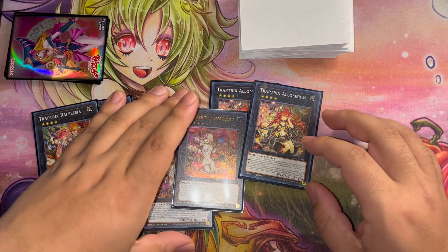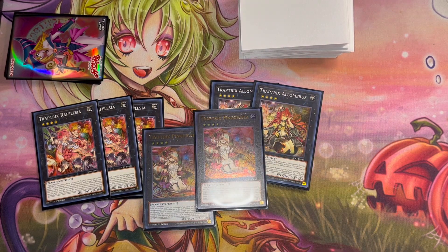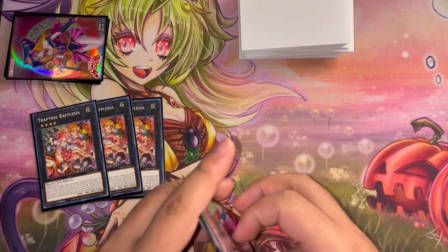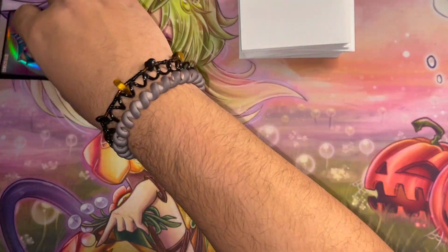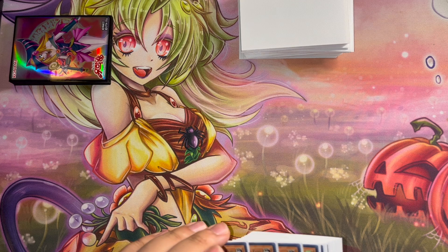For the last extra deck card, we're playing double copies of the new one — Pingu, I'd like to call it. You can detach one material from this card to add one Trap Trick monster from your deck to your hand — a starter beyond the ones you already have. And if a monster owned by your opponent is sent to the graveyard or banished by a card effect, you can attach one of those monsters to this card as material. So once those cards are destroyed by your whole trap effects, they're not getting those cards back — you either summon it to your field or attach it to this card as material.